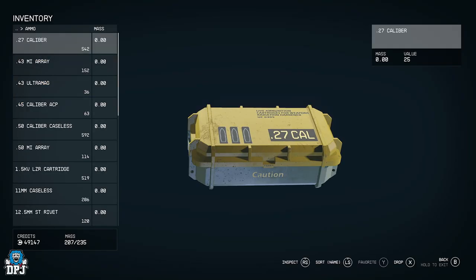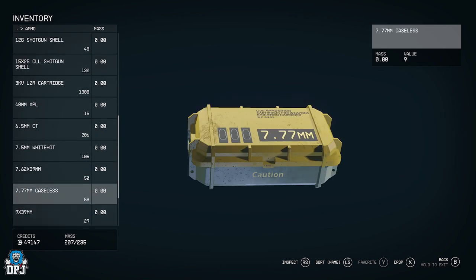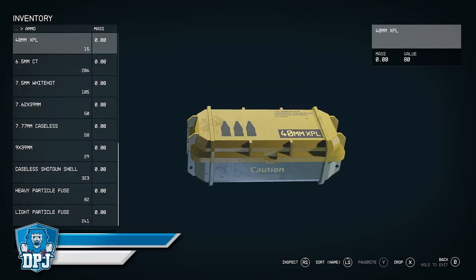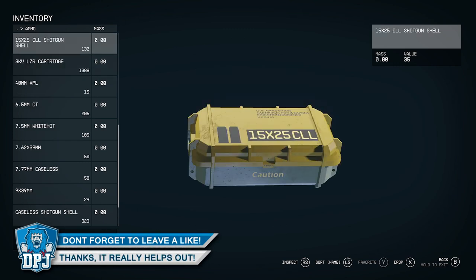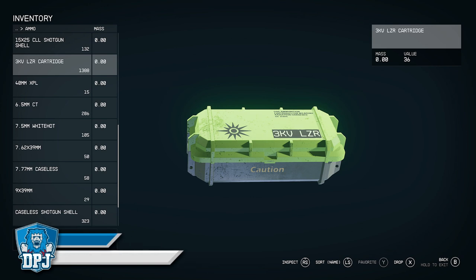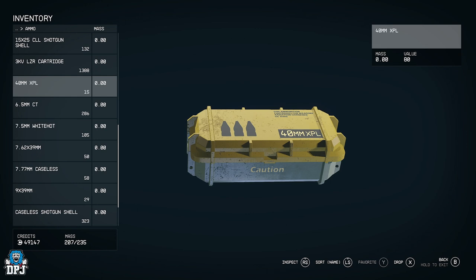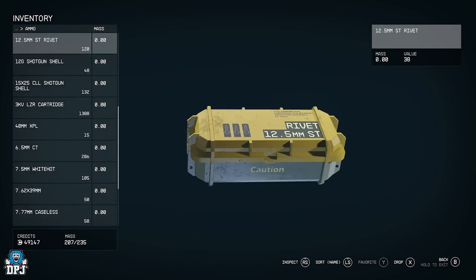One thing to remember is that ammo doesn't have mass. Any ammo you see or find, regardless of whether you're currently using it, pick it up. Buy ammo if you really want to as well, because chances are you'll eventually get a weapon that uses a rarer ammo type and you won't have any. Some of these stacks have only 15 bullets, but I'm keeping them in case I get a matching weapon. Stacking up ammo is very important.